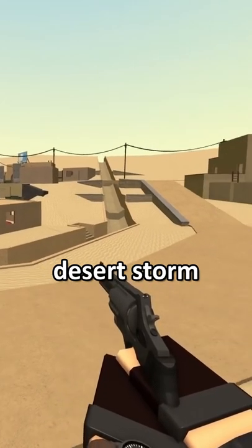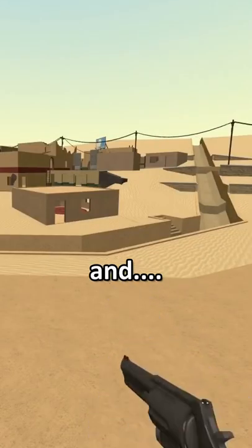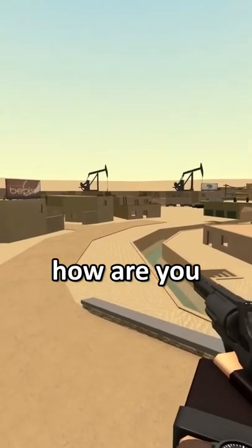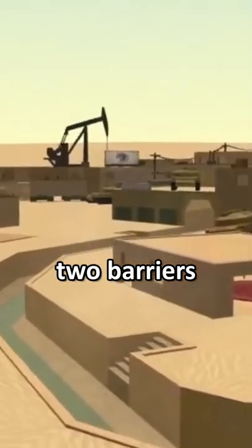So here we are at Desert Storm, my standard recording place if you haven't noticed, and we're going to go ahead and test out the walk speed with the NTW and the mommy melee. You might be wondering, Corny, how are you going to test this? All we're going to do is just walk a lap around these two barriers.